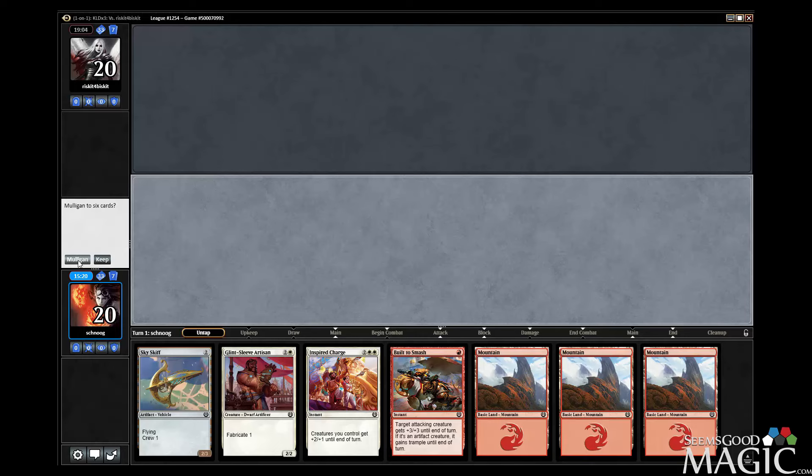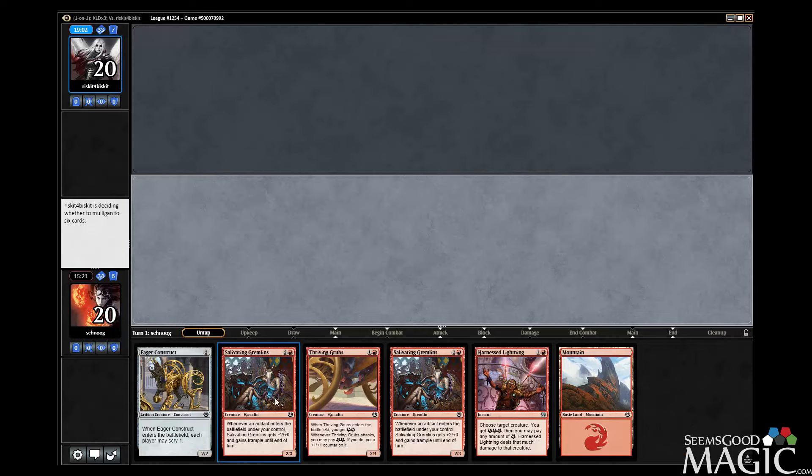Mull it? A lot of two drops and stuff. I think the deck mulls well. The Construct's here so if we get a land, I'll keep this. I think we should keep it too, and just hope really hard for a land, because going to five sucks. So let's not do that.